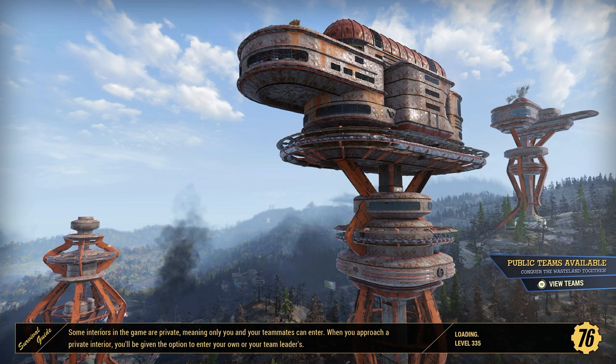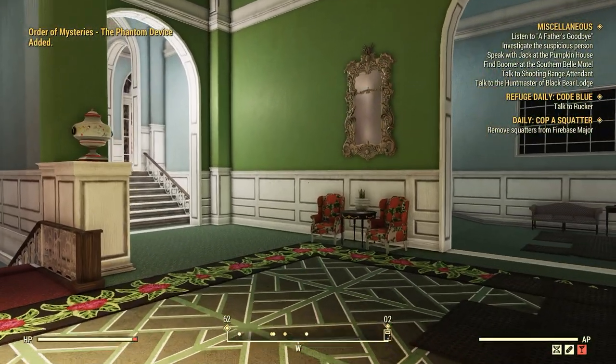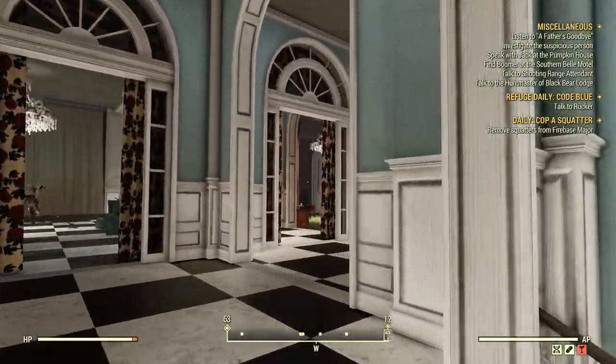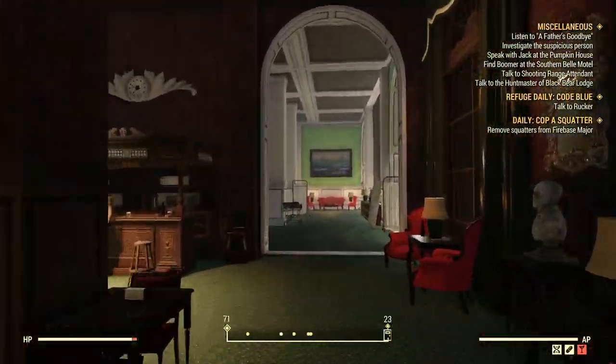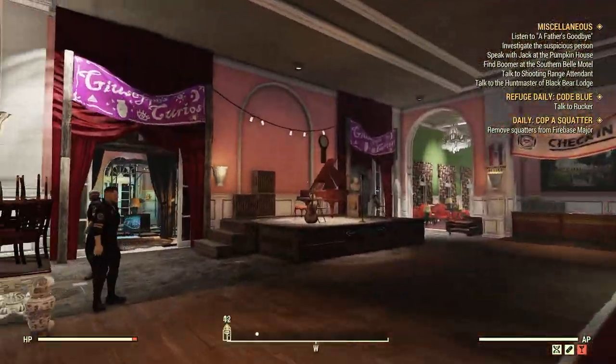Go back inside the White Spring Resort. Same kind of deal — you just head upstairs, go to your right, through here, and take a left to your little store here.